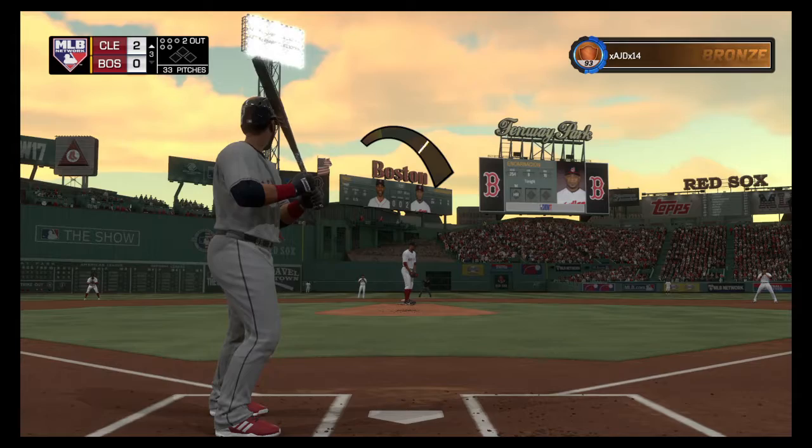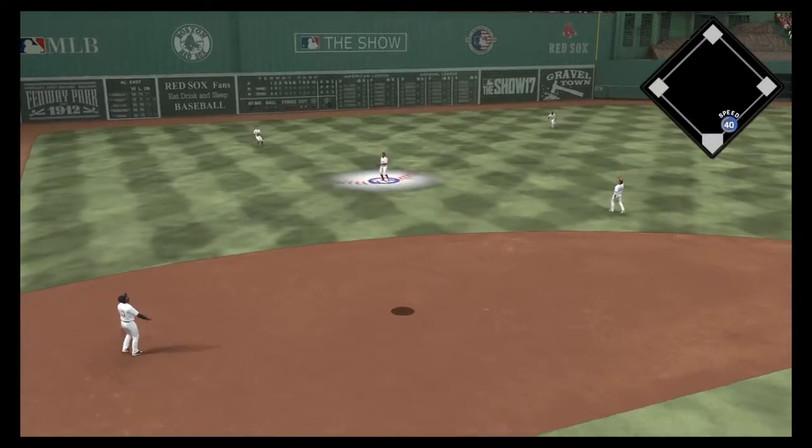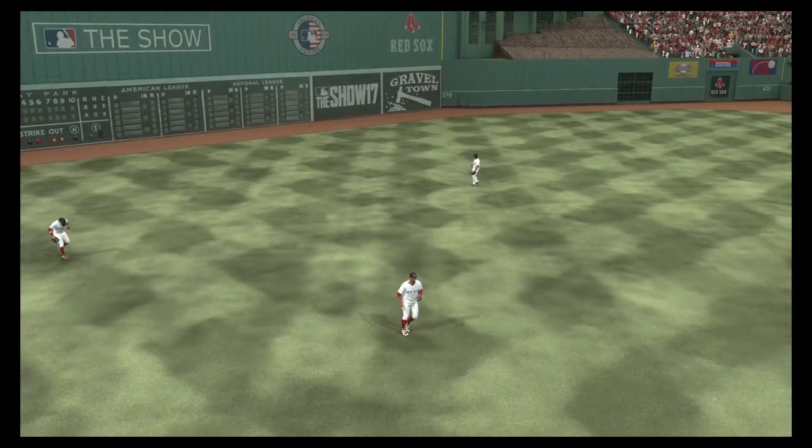Edwin Encarnacion now — and remember, he hit that two-run homer his first time up. Swing and a high pop-up back onto the outfield grass — Bogarts is there for it, makes the catch, and that'll retire the side.